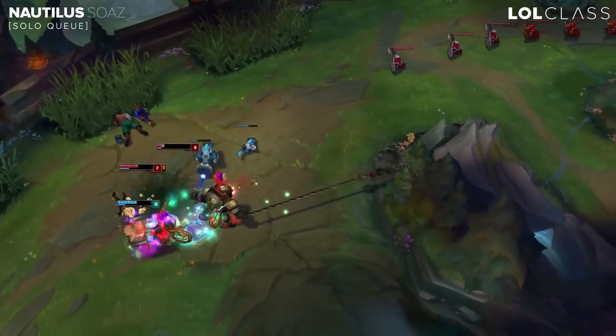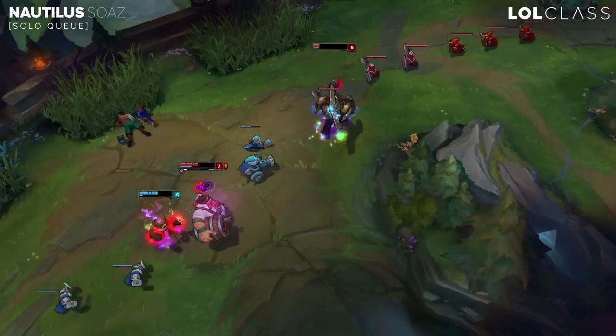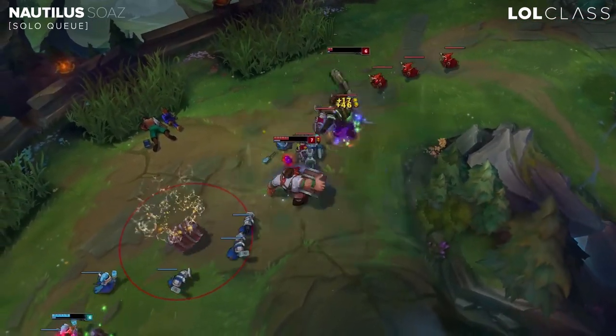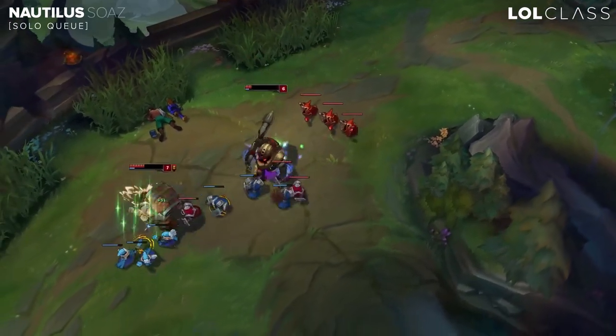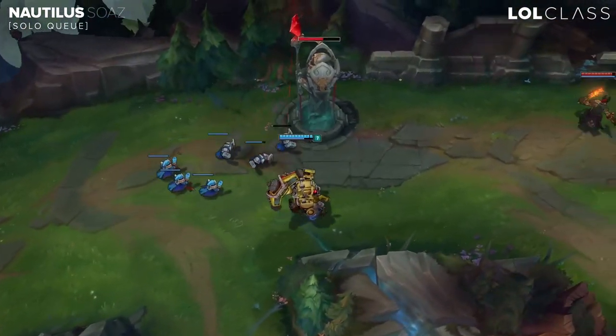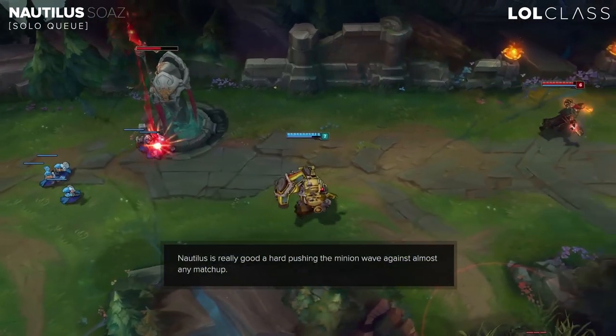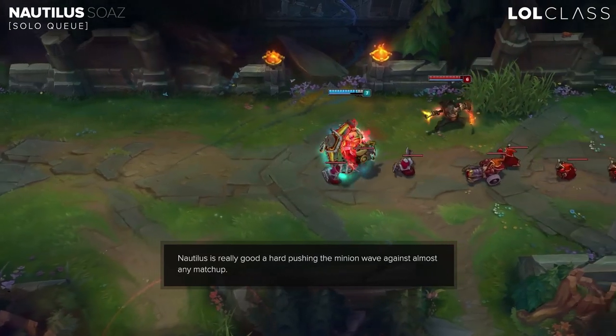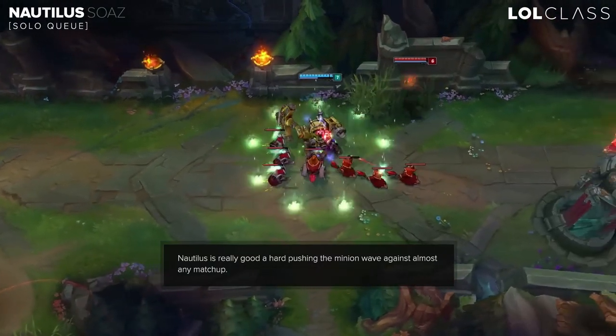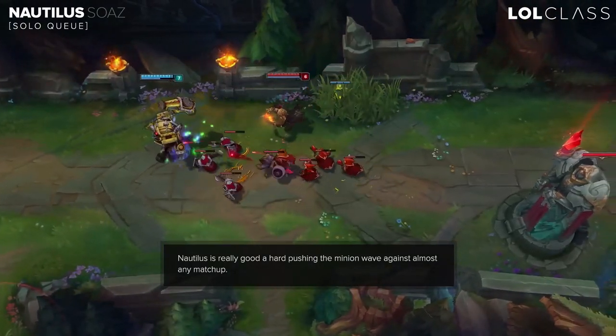His strength is basically that he's a good laner. You can push almost every matchup besides ADs on top like Quinn or something like that. At the point that you have Sunfire, you'll win against most melee matchups because you can outpush them and then either roam or get a free base — so against Poppy, Malphite and those kind of champions you can just push them really hard then get a free base.